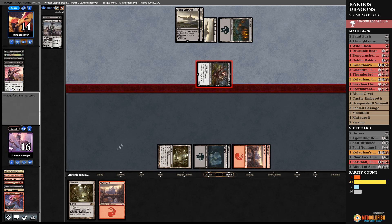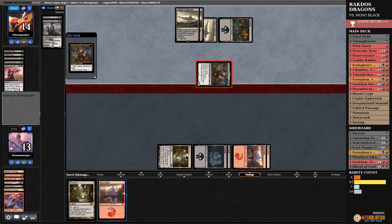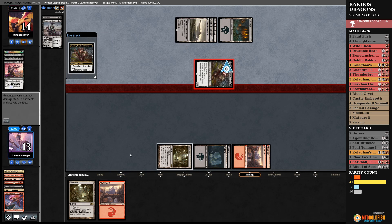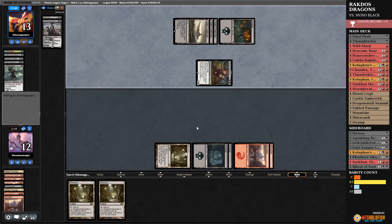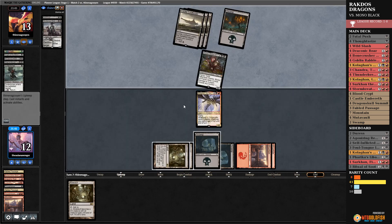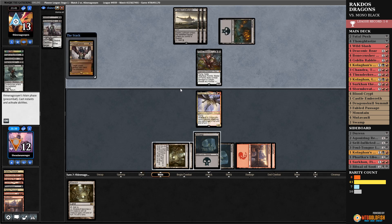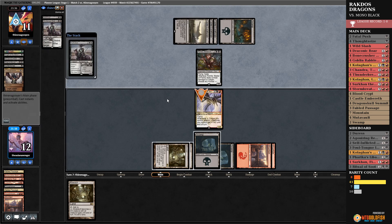I probably should have played the Mutavault — I would have gotten more damage in. I don't mind throwing this away. Oh nice — wait, I just realized who my opponent is. Double Mutavault feels good. I could have given Kolaghan Dash, but the reason I didn't is I'm trying to make them use that last Murderous Rider. Darn it. There we go.